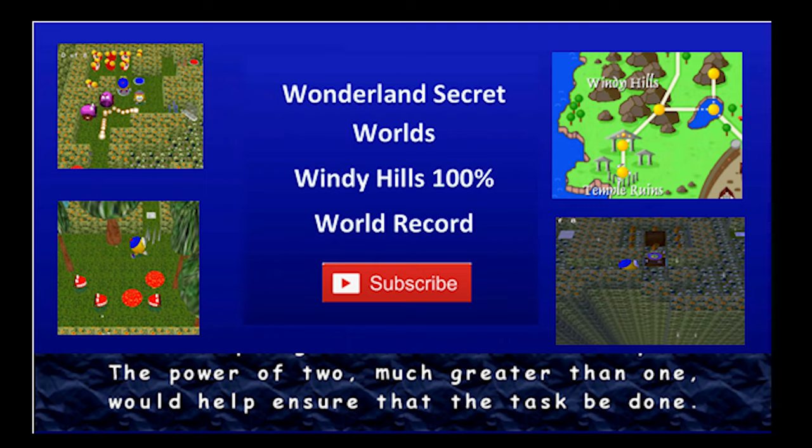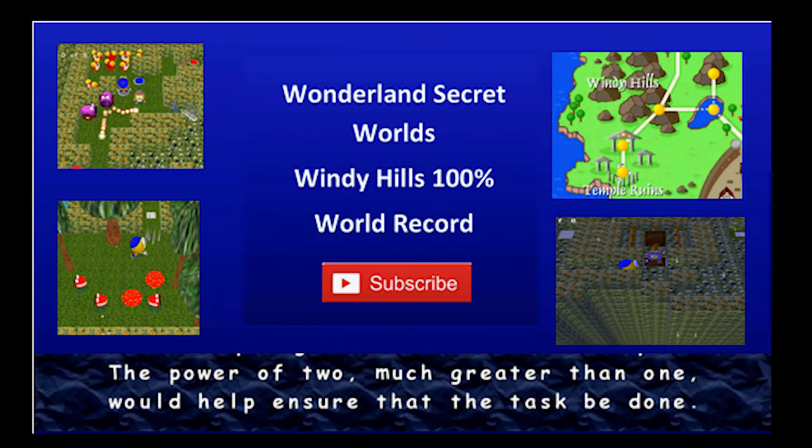Hello everyone. Today we're going to be looking at a speedrun for Windy Hills 100% run for Wonderland Secret Worlds. It is the second of 12 worlds in this game, and as of now there are zero runs for all the worlds after this. For each of these I may or may not add commentary, but for this fourth video on my YouTube channel I will be showing a brief commentary for this run. Let's get started.